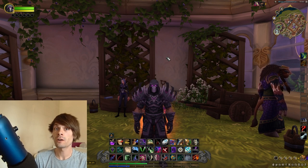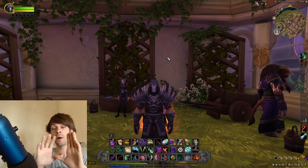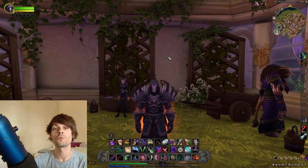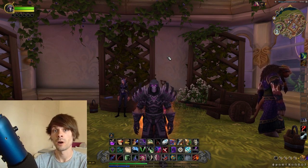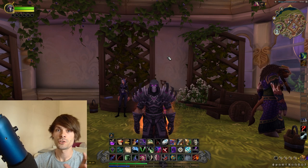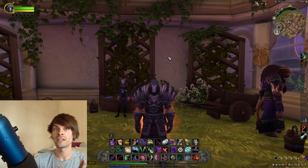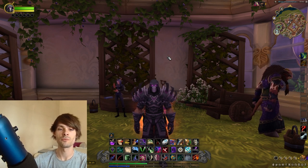These procs only work for crafts from vanilla all the way over to Mists of Pandaria. You can learn them from your capital city — go to the alchemy trainer in either Stormwind or Orgrimmar. The alchemy trainer, if you have 300 in your classic vanilla alchemy, will give you a quest to get your alchemy procs.